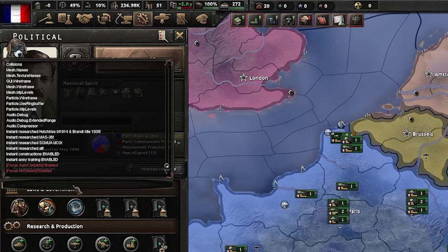The next command is 'annex'. This takes a parameter for a country tag, so type 'annex' and in this instance I shall annex the ever-neutral Switzerland — SWI is their tag — and as you can see Switzerland now belongs to the French. Following on from that we have the 'puppet' command. This takes two parameters: the puppeteer country and the puppet target country. Putting in FRA for ourselves and SPR for Spain, you can see Spain is now our puppet.